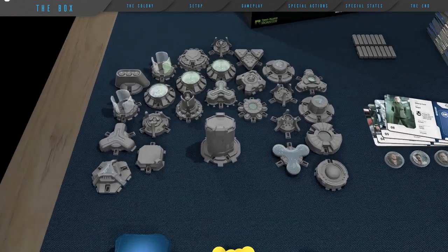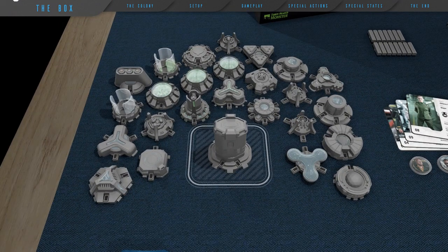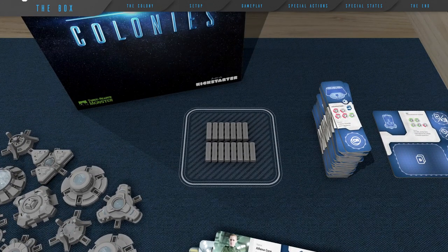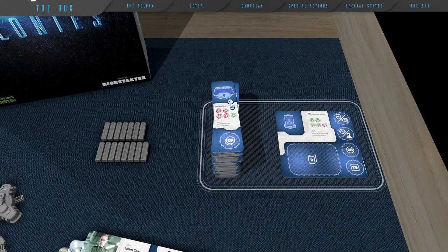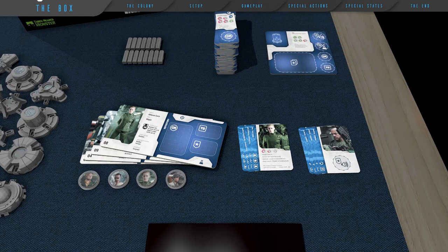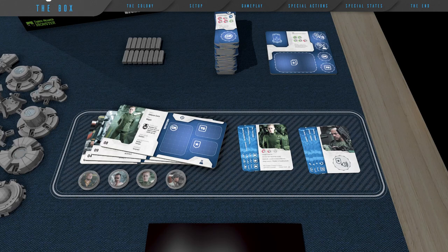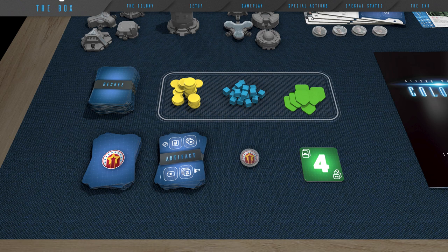In the box, you will find building modules with electronics. Among them is the main module, the Arc. Connectors to join new modules to the colony's net. Module tiles, with the Arc tile among them. Manager or character sets, their boards, tokens, directives, and the assistance assigned to them. Resources and currencies used in the game like decree cards, credits, Terran goods, and political advantage tokens.